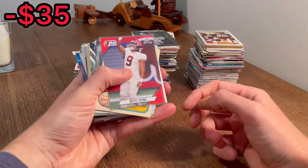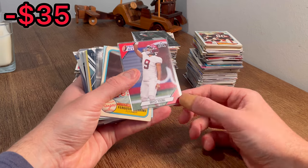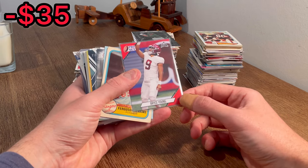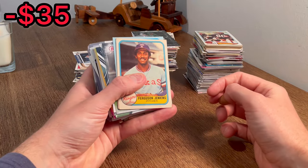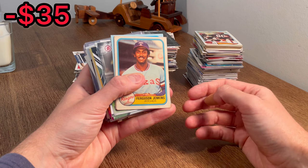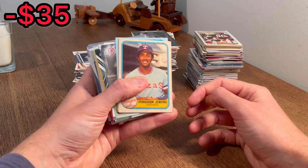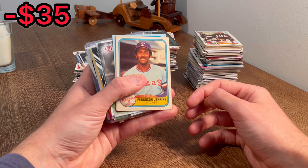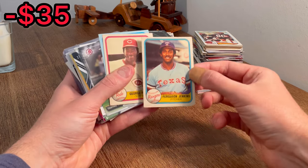This is a nice Bryce Young — the first overall draft pick in last year's NFL draft. I believe that is the red parallel of this rookie card. Nice hit there. That may be worth a few bucks. Ferguson Jenkins — let's go ahead and do this as the first Easter egg in today's video. Once I come across a card I want to give away, I'll announce it, and the first person to comment that card in the comments below will win it. Just make sure you are subscribed and that you like this video. Good luck on this one.